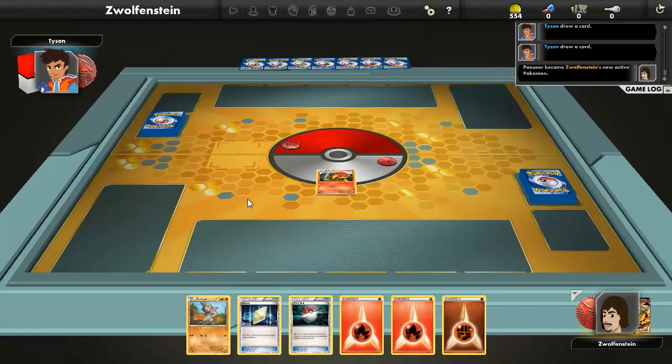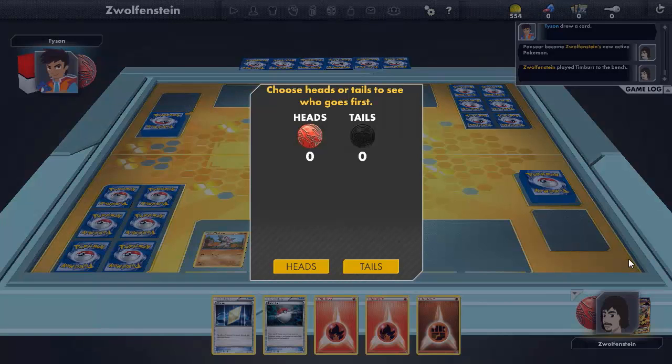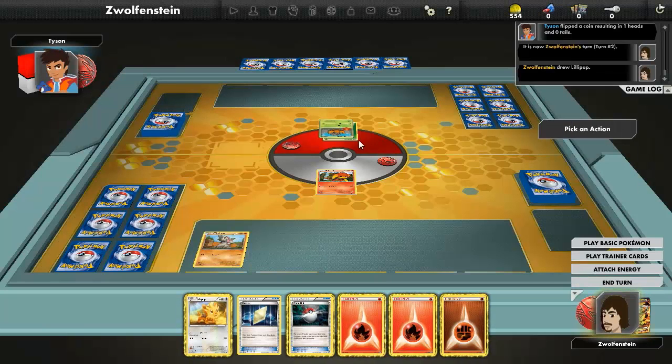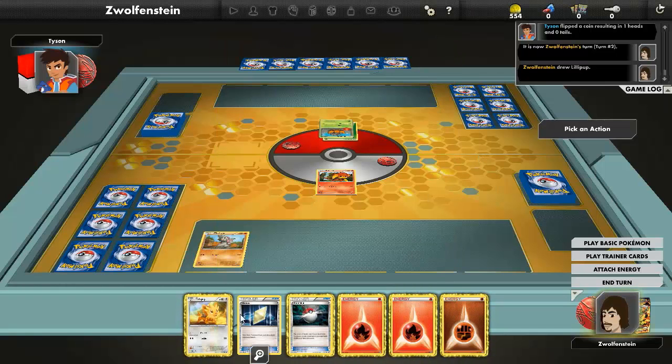Start off with Pansear here. Bench the Timburr. Give me tails... and it's heads. Flip to play. He flips — oh, Withdraw! So he got heads: prevent all damage done to this Pokemon by attacks during your opponent's next turn.